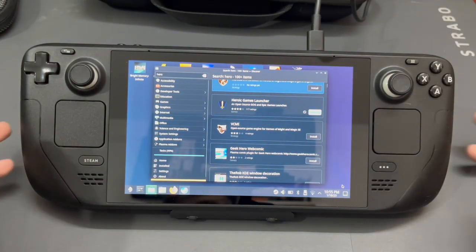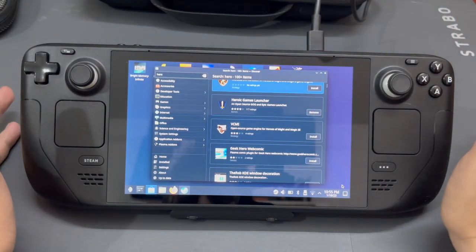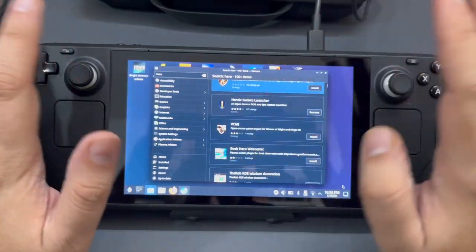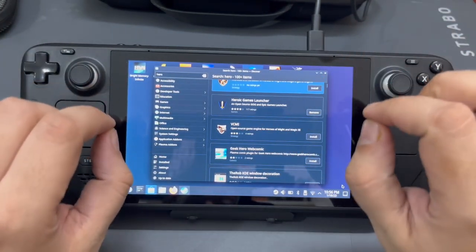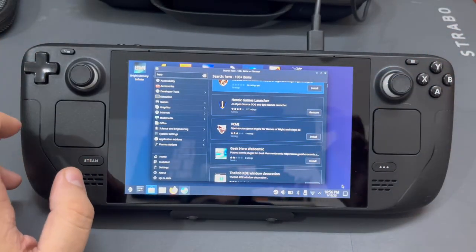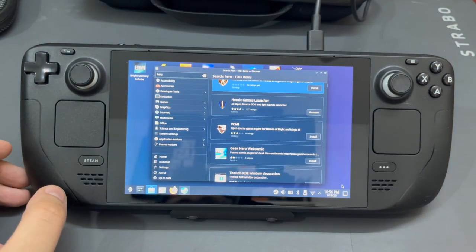One thing to keep in mind: if you have a 64GB Steam Deck, you need to be careful. If you had a 512GB, no problem — you could just install this and then set up the Epic Game Store from there. But since you have a 64GB variant, you'd have to make sure you also install another application alongside it, so that your installation can actually happen on the memory card.